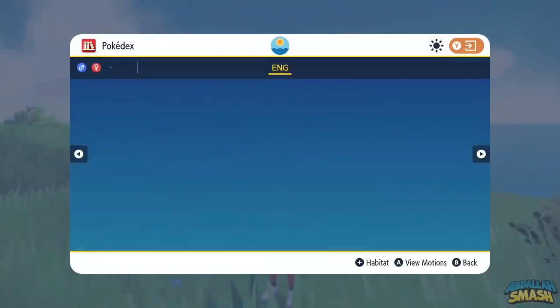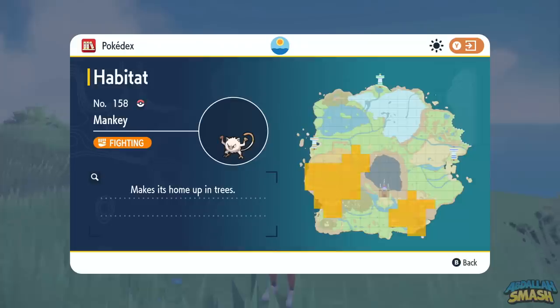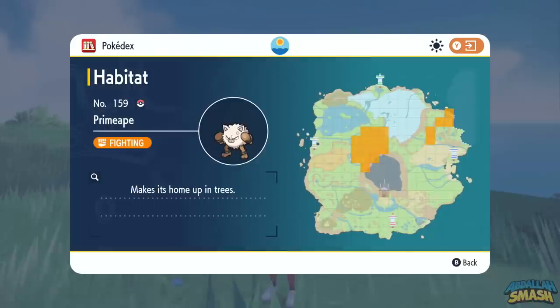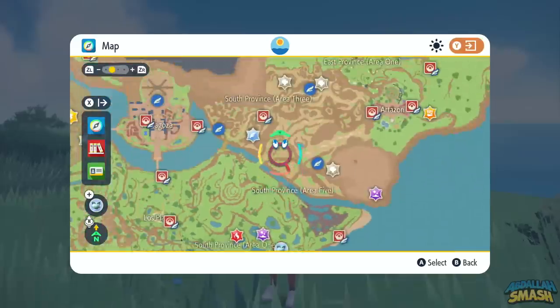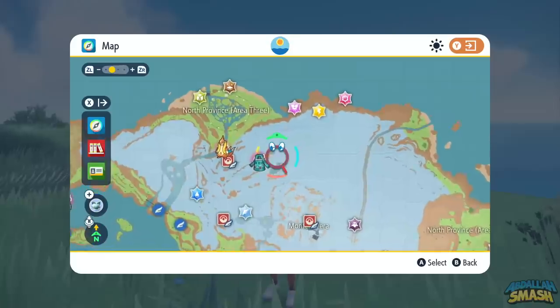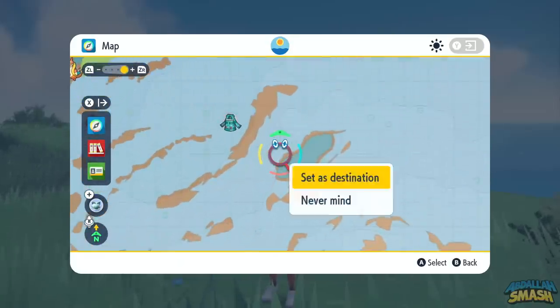Your first step is to obtain a Mankey. You can get this Pokemon pretty early on in the game if you're paying attention to the different habitats shown on screen. Likewise, you can actually go and catch a wild Primeape to shortcut that and find a Pokemon that's a little bit higher level. What I'm going to show you right now is a wild Terra Primeape, which is going to be your best bet for getting an Annihilape that's a little bit stronger than any other one.